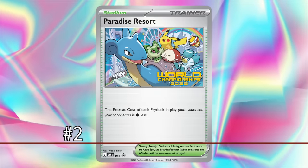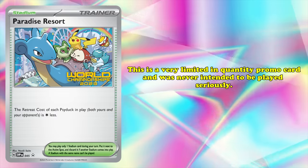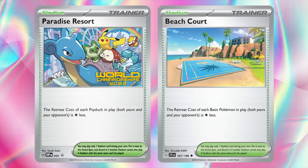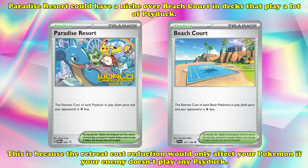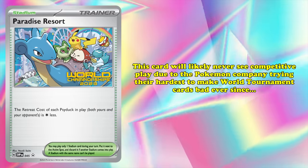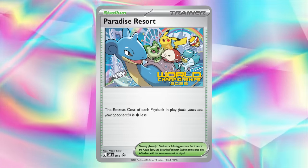At number 2, we have Paradise Resort, a World Champion promo card with the effect of reducing the retreat cost of all Psyducks in play by one colorless energy. As a special, extremely limited quantity promo card, Paradise Resort is clearly never intended to be played seriously. As a Stadium, it's entirely outclassed by the incredibly popular Beach Court, which applies the one colorless retreat cost reduction to all basic Pokémon. Paradise Resort could theoretically have a niche over Beach Court in decks with many Psyducks, since the reduction would only affect your Pokémon if your opponent doesn't play Psyduck — but this niche is pretty much a joke. The Pokémon Company has been trying hard to make World tournament promo cards bad ever since Tropical Beach accidentally became an impossible-to-acquire staple.